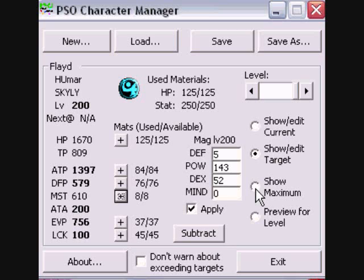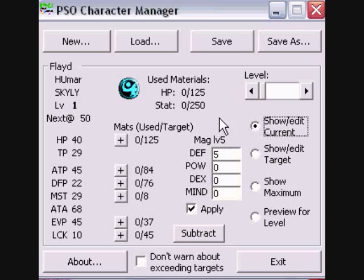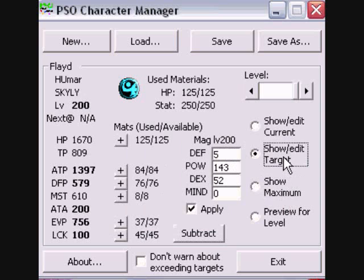We'll go to the next screen here — this is the show maximum statistics. You're missing about 122 at mind, and even that won't do too much because unlike forces, you don't get any buffs or boosts. And you can preview for a level. The reason why I really like this program is because as you obtain materials you can add them on — let's say I find five power materials, and there you go. This also keeps track of your materials. You get 125 HP materials to use, but 250 statistic materials that you can use as well, and these are divided up here and add up to 250.